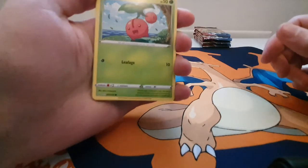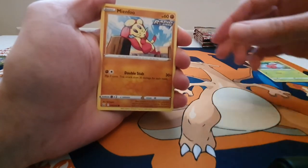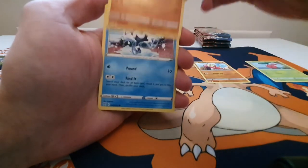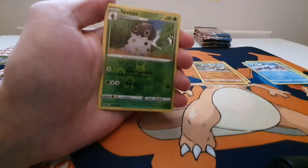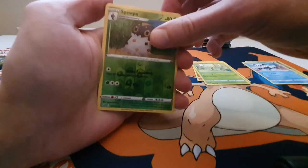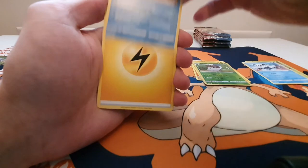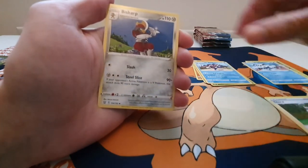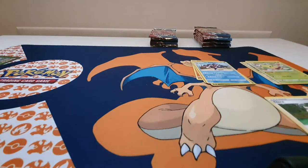We have a Cherubi, Minccino Rapid Strike, a Sandaconda, a Galarian Mr. Mime, a Bellsprout, a Reverse Holo Snom, a Galarian Mr. Rime, Energy, Trainer, a Bisharp, and a Weepinbell — a few cards there that we haven't pulled so far.